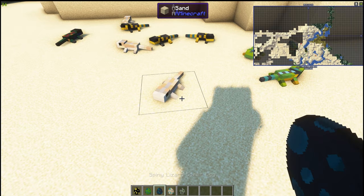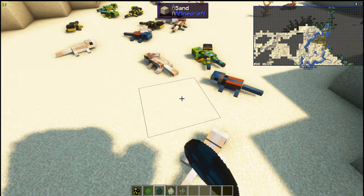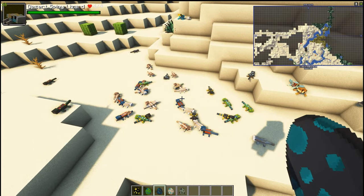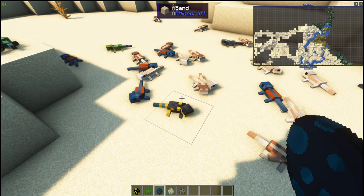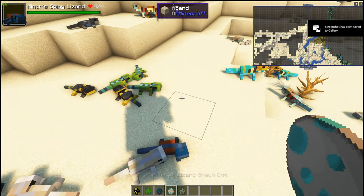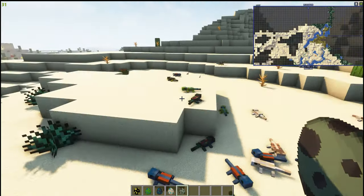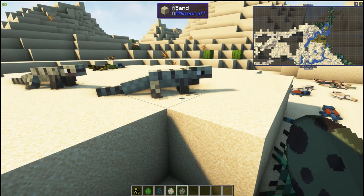A blue-spotted spiny lizard, and a spiny lizard spawn egg — this egg spawns them all in. There are some generic eggs as well as separate eggs. A prairie fence lizard, and a spiny-tailed iguana — oh wow, let's have a look at that one!